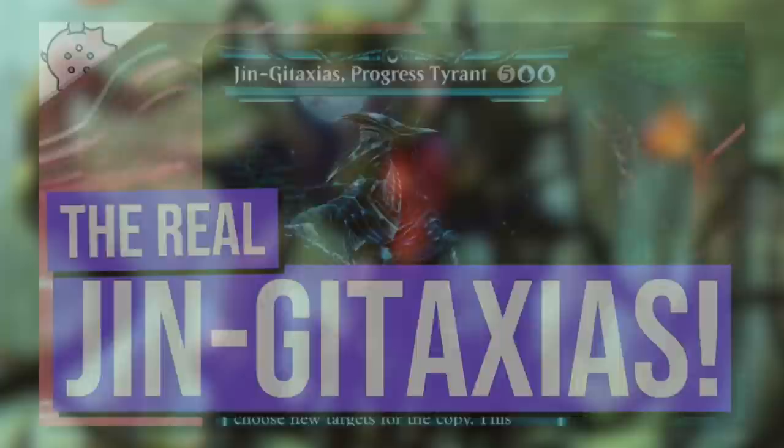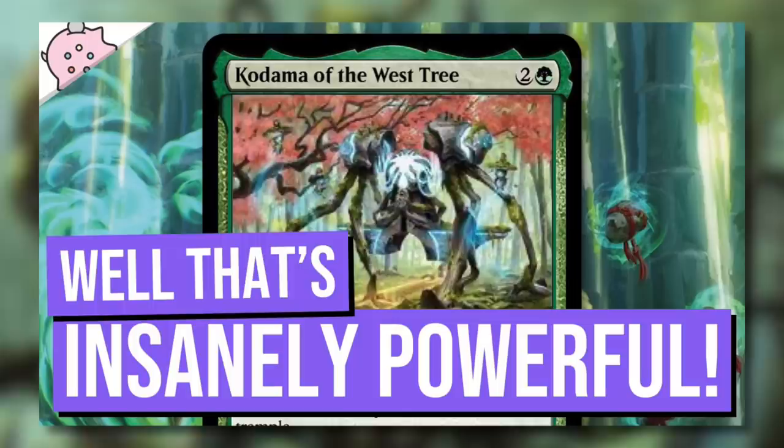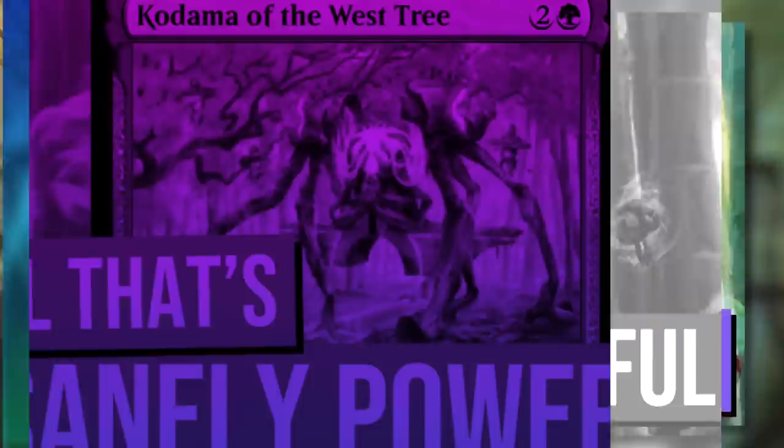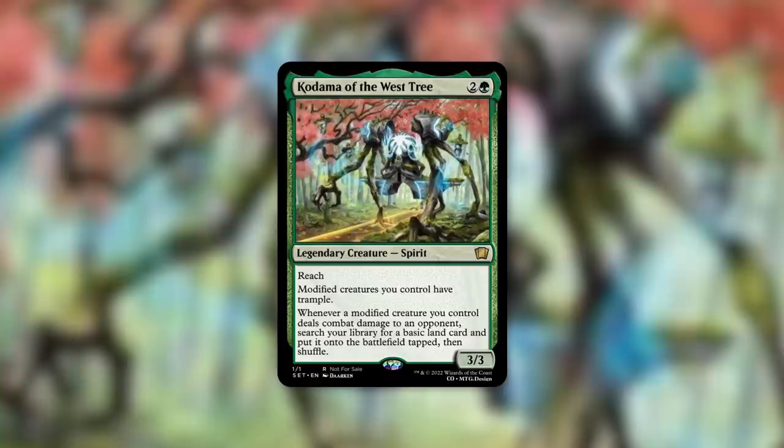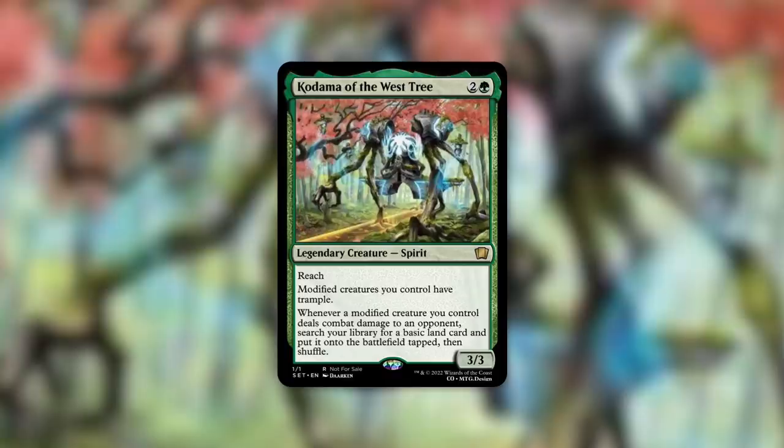But the hits just don't stop coming because today we got Kodama of the West Tree, and like the thumbnail and probably the description and the title of the episode, it's insanely powerful. So this card was spoiled overnight, and thank you to the kind people of the internet for translating it — here's my custom version of it. I just noticed that I didn't make the set symbol mythic. This is a mythic card. My bad, I'm not going back to change that.